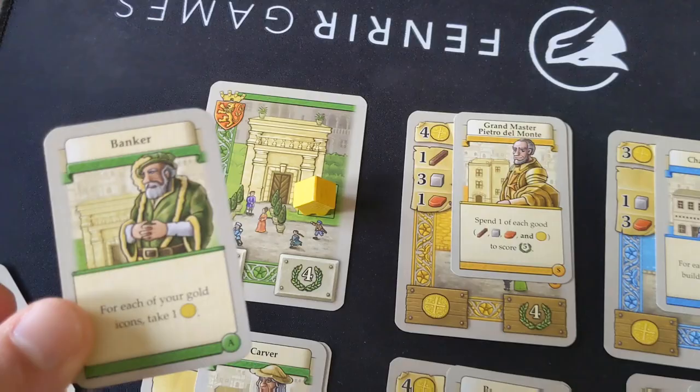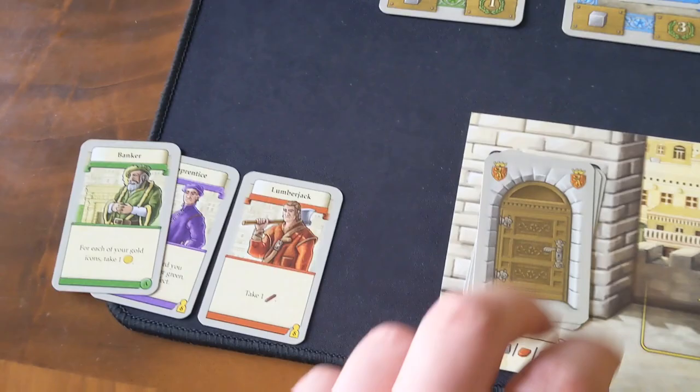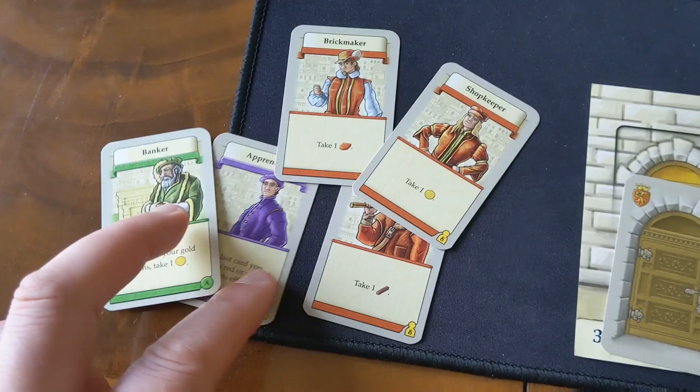This upgraded banker is now going to get me two coins when I play it because I've got a building with two on it. Once you've used all your action cards, you discard them into the pile, draw back up to five cards, and you're ready for your next turn — choosing the ones you want, gaining resources, and potentially claiming and upgrading buildings for more points and more resources.